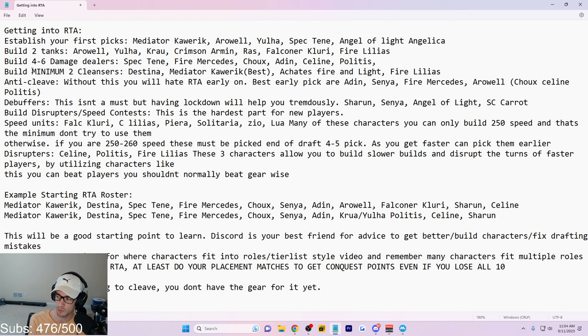Airwell would be number one, Meteor Corick the best first pick overall. Destina is the number two overall option — that's why I told you to get her from selective summon. If you don't have Destina, Fire Akades can work, Light Akades (the new moonlight) can work, Fire Lilies is a cleanser. Make sure you have two tanks, four to six damage dealers, and two cleansers — that's already eight characters minimum. You should have at least six-star and six-star awakened on all of them.